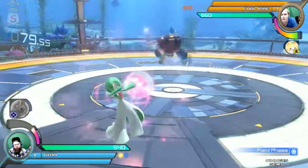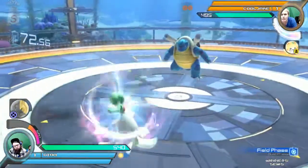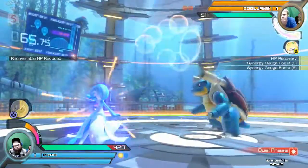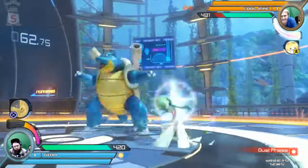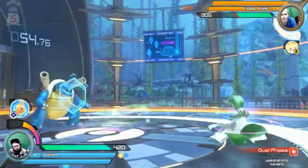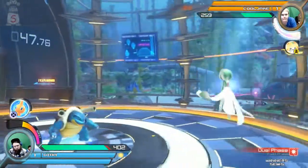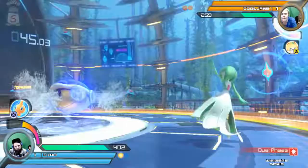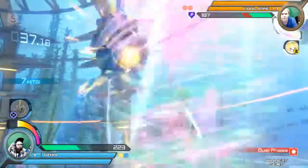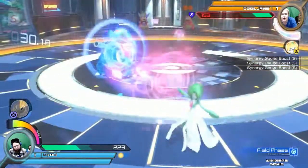Round two. CoolJ does have the Jirachi buff online for himself. And that forward wide went straight through the water gun. Smart from Utah — he was zoning him out quite a bit but decided to go in there. Utah shifting up his approaches. A lot of zoning going on here, stopping CoolJ from getting any of his approaches off. He's being really cautious about using Rapid Spin to approach. Rotom comes in to save the day — gets the grab off of it. He's probably trying to build up burst real quick, because that has been saving him the past few rounds. Utah also has his synergy burst almost online.